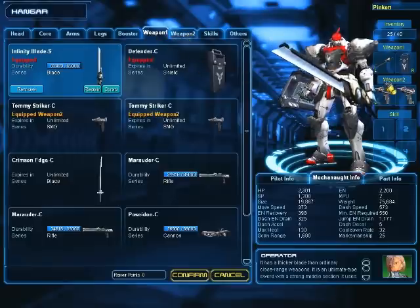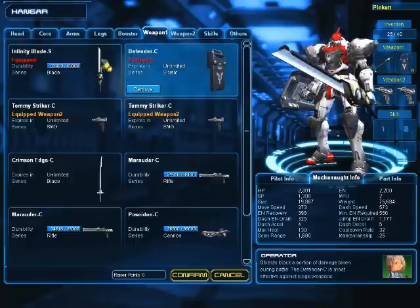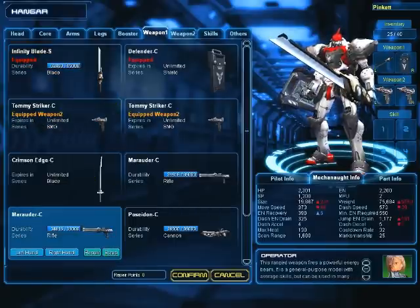Weapons — you can have two sets of weapons. You can have a sword and shield, you can have a sword and SMG, sword and rifle, whatever you want.